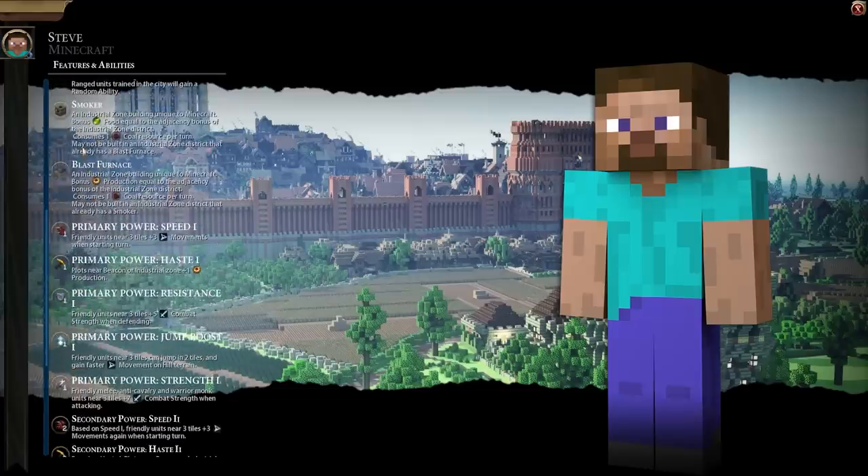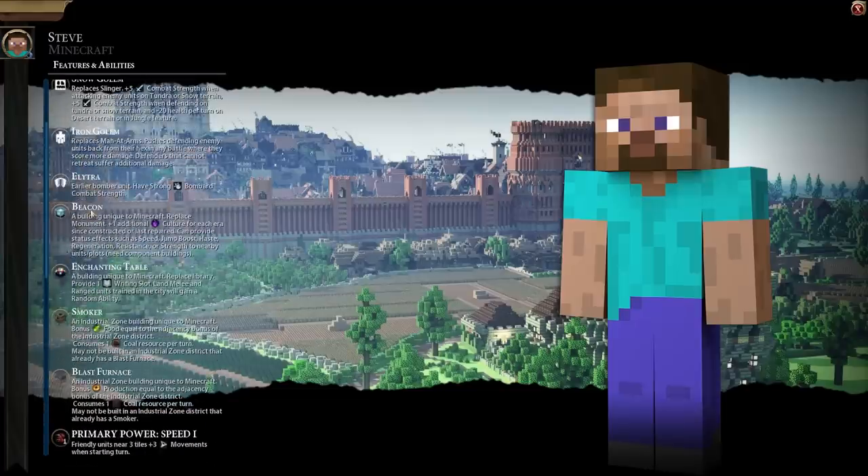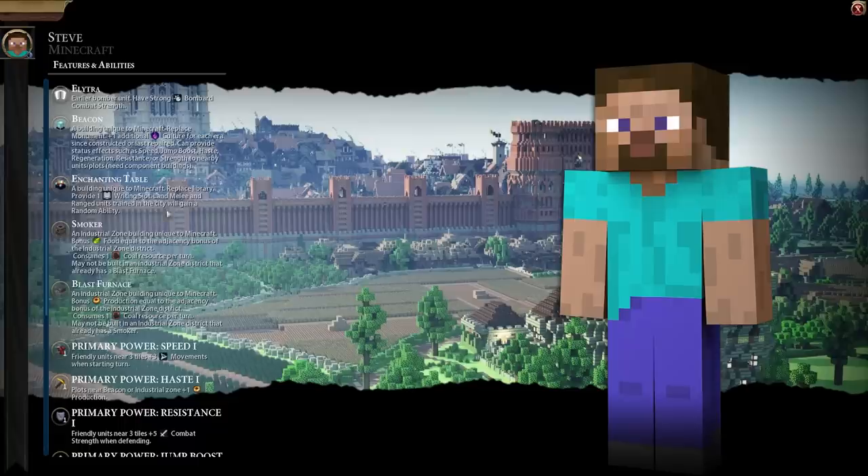We get the snow golem, the iron golem which is a man-at-arms replacement, a litra which is a bomber replacement, and the beacon. We get the enchanting table which replaces the library — it has one riding slot and land melee units gain a random ability. That's kind of nuts. We also have the smoker, a unique industrial zone building. It may not be built in an industrial zone that already has a blast furnace. So we can build a smoker or the blast furnace — each consumes one coal per turn.